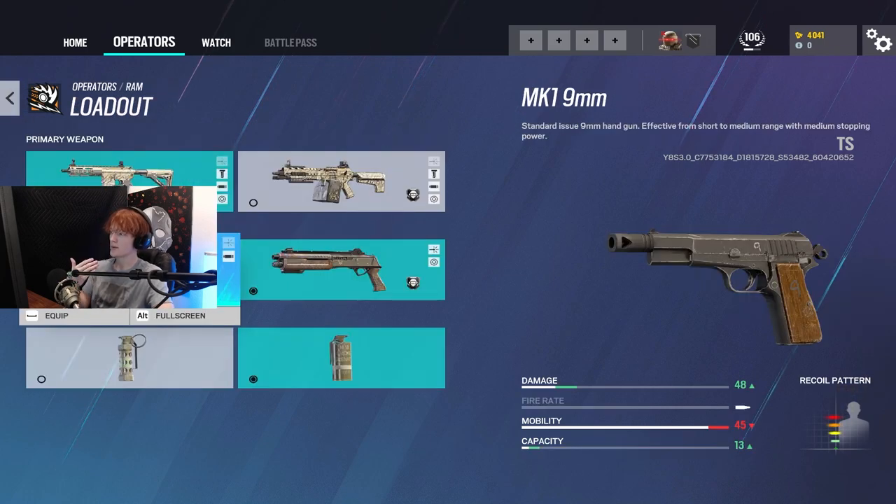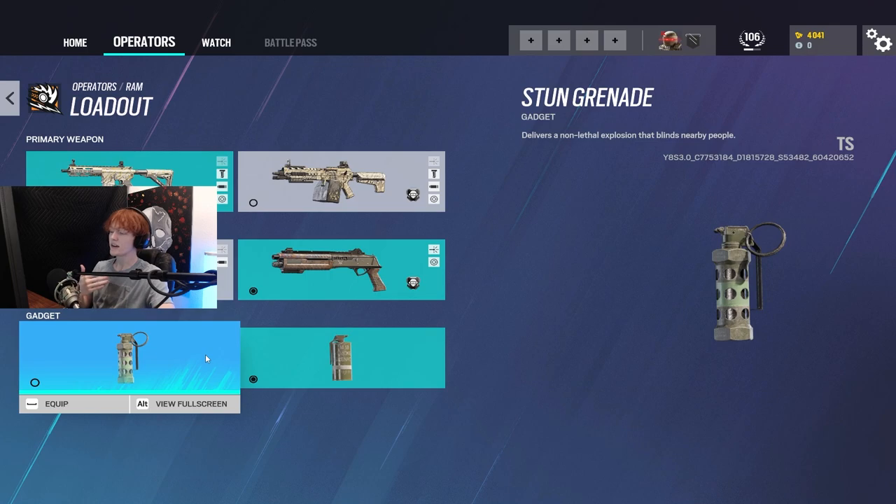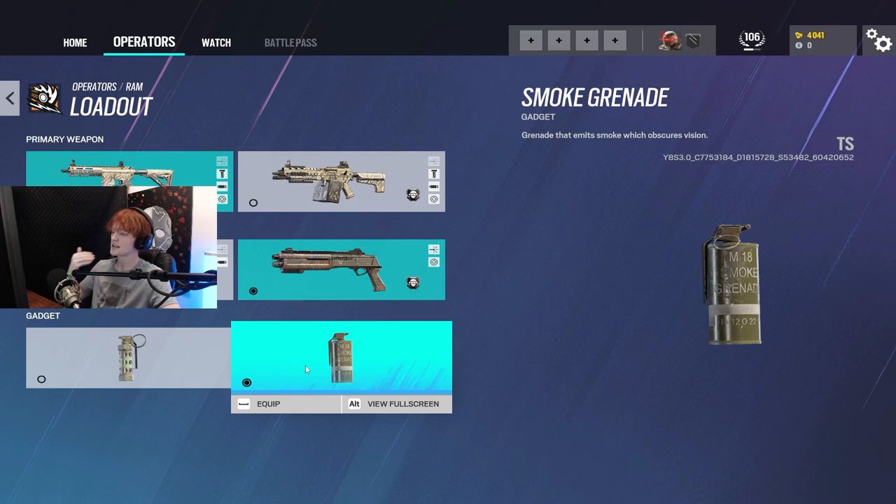Going over her secondary weapon, she has the option between the Mark 1 9mm and the ITA Shotgun. You're always going to want to run the ITA Shotgun, because of the nature of her ability — it only allows you to play vertically in a straight line or a slightly curved line, so if there's any vertical play that you missed, you can clean it up with the shotgun. Going over her secondary abilities, she has Flash Grenades if you want to go for a more fragger type of playstyle, or Smoke Grenades if you want a more team utility support playstyle instead.